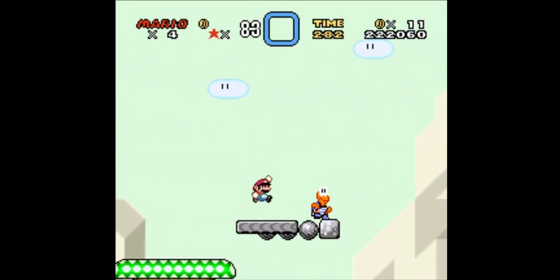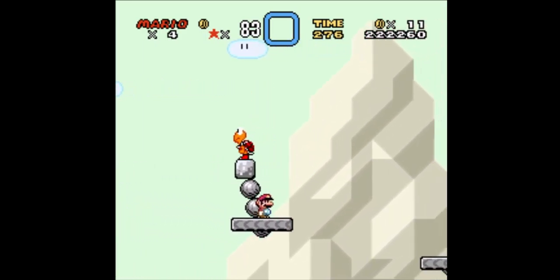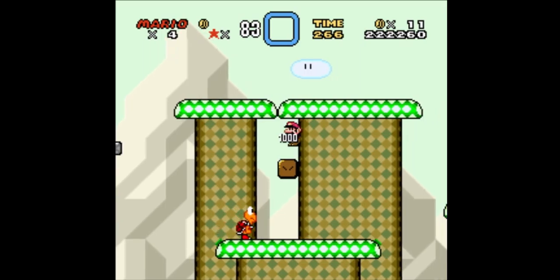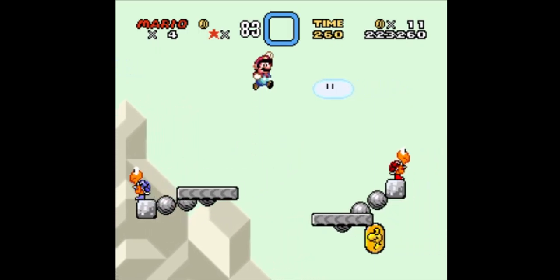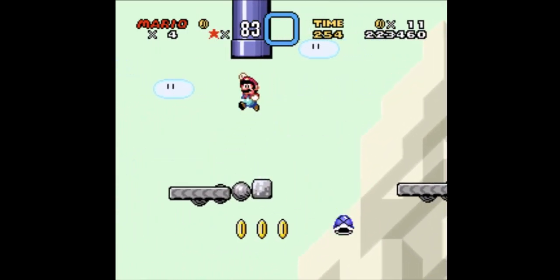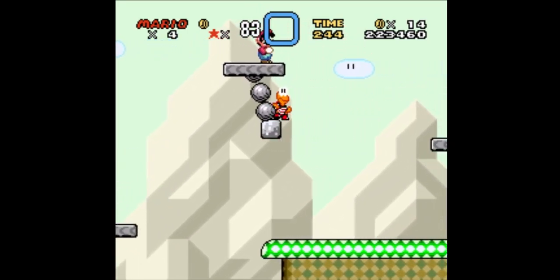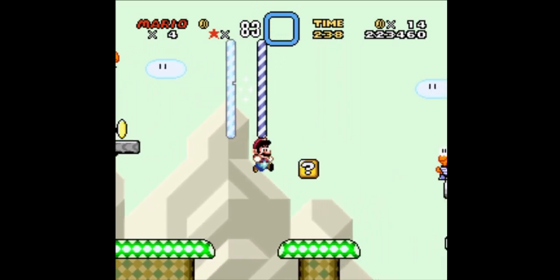Not gonna make that mistake again — there we go. Let's get ourselves a mushroom here. If you complete this level the normal way, you only unlock the most useless route in existence — I was so lucky there — because you just go in a circle and end up at the same level. However, it does count for 100%, so we're gonna complete it.